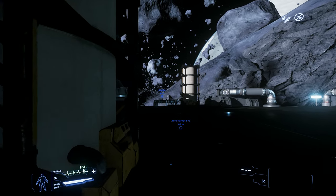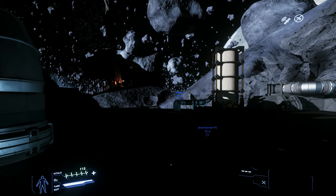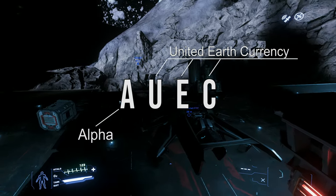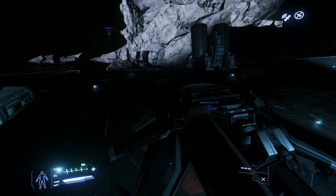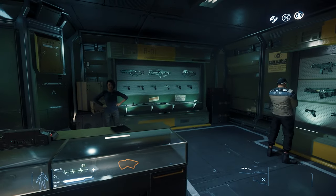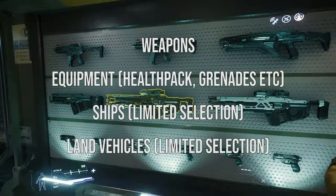AUEC is the current currency we are using now during development. Denoted by the A in the name, AUEC stands for Alpha United Earth Currency and will remain the main currency during the development of Star Citizen. This currency is used to purchase weapons, equipment, and even ships.